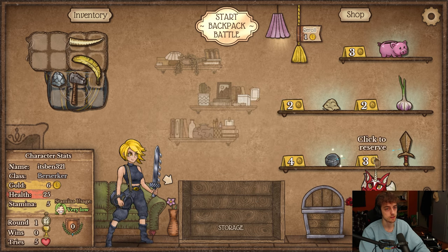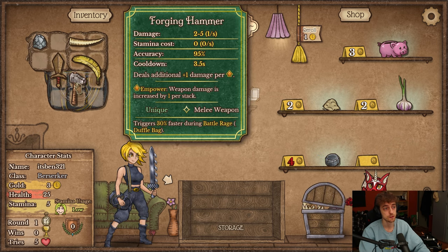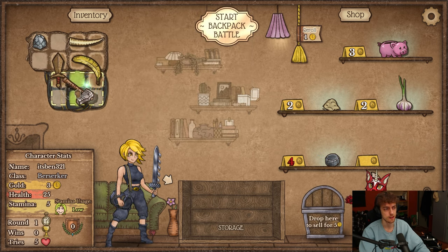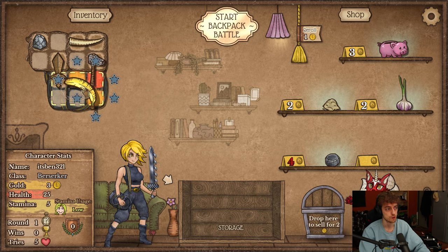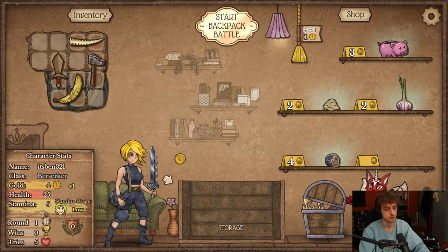Do I ever go for a sword? I mean, we need a weapon, right? This thing is also zero stamina. It's pretty slow, kind of like a dagger — pretty bad. But it has zero stamina, so I will do this.